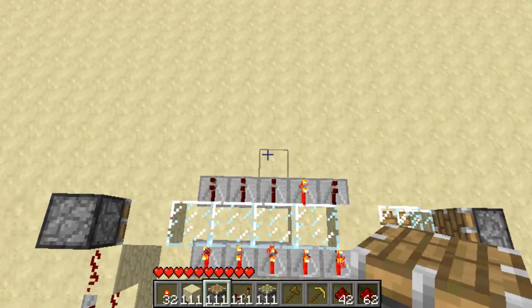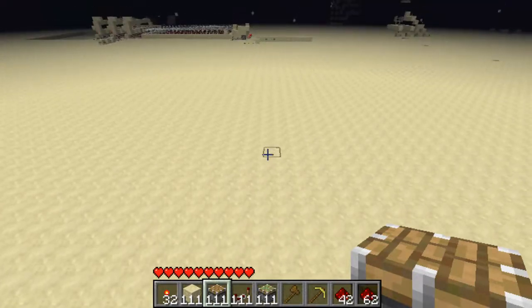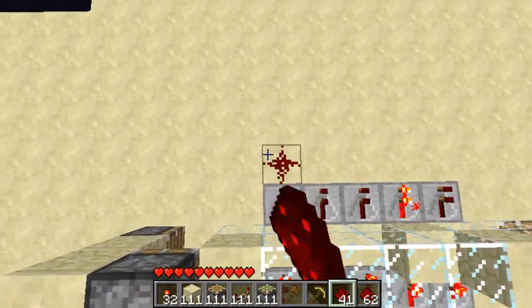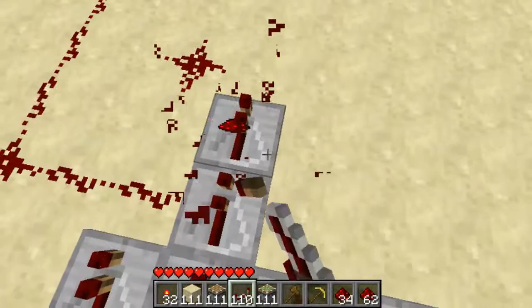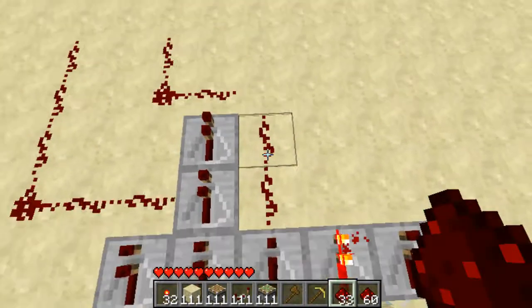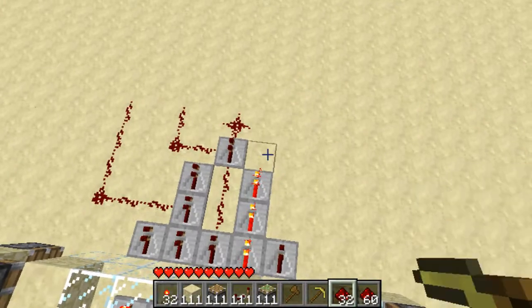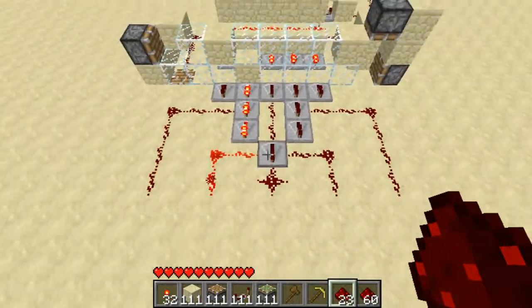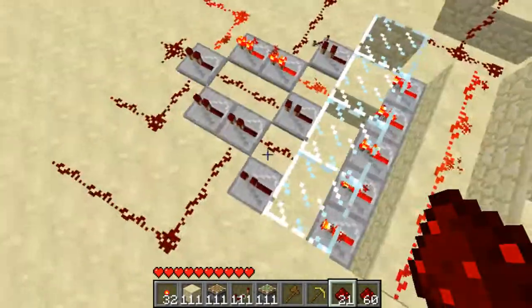The next thing that we're going to want to do is separate all of these into our separate lines. This can also depend on where you want the seven-segment display to be. I'm just going to place the seven-segment display over there, directly in front. To do this, I'm simply going to do that. And then we can place a wire there to reduce delay. What you could also do to reduce delay is change those two there to wires as well.